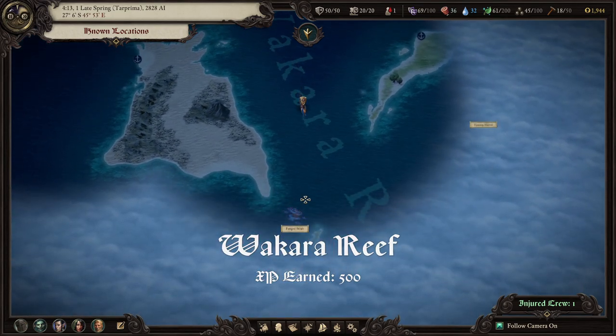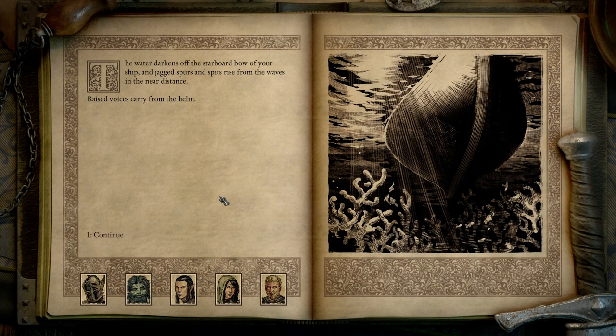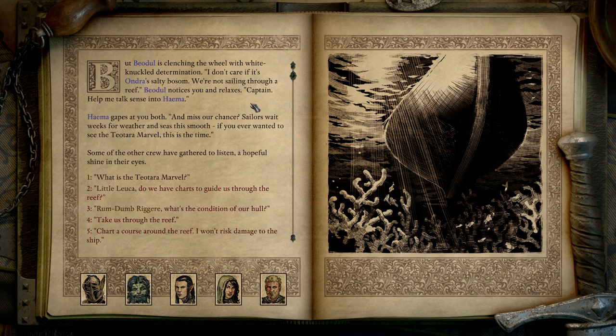Alright, do we clear out around the islands that we've explored? The water darkens off the starboard bow of your ship, and jagged spurs and spits rise from the waves in the near distance. Raised voices carry from the helm. The Teotara marvel is near here — every sailor must see it once. Haima's hands are clasped together in urgent entreaty. The Beodule is clenching the wheel with white-knuckle determination. I don't care if it's Andra's salty bosom — we're not sailing through a reef. Beodule notices you and relaxes.